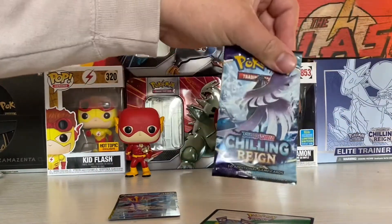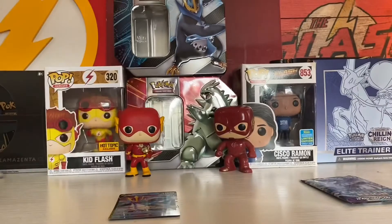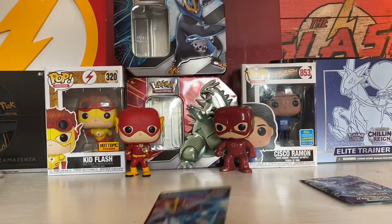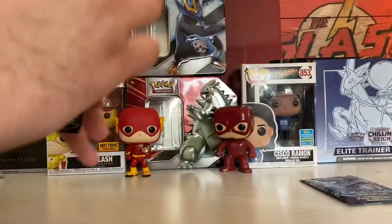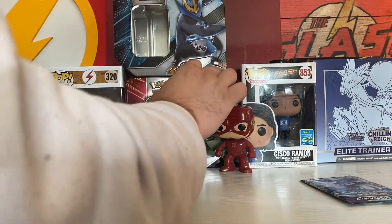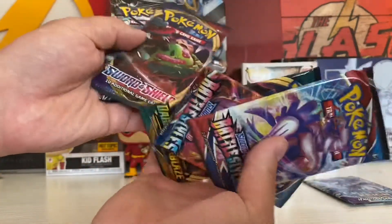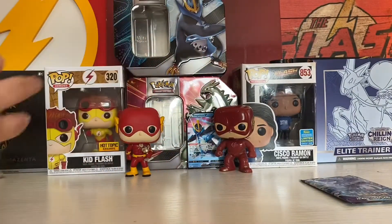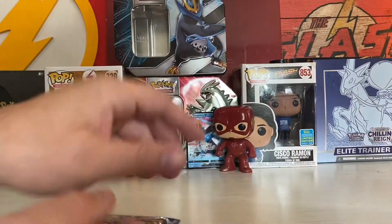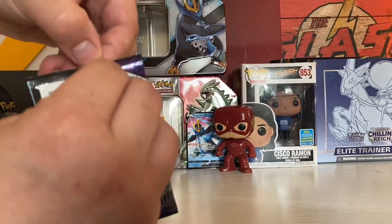We got our one Chilling Rain pack opened up. Here is the code card for the Empoleon tin, and then a nice Empoleon V card. In the tin, got two Battle Styles, Darkness Ablaze, Space Set, and then Celestial Storm. Let's kick it off with Chilling Rain because that's what we're here for. For the tin, I just didn't have the Empoleon one, so I wanted it.